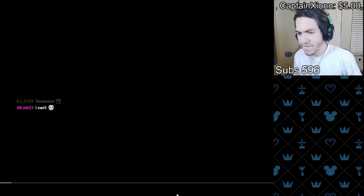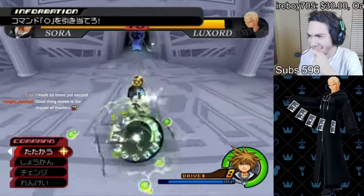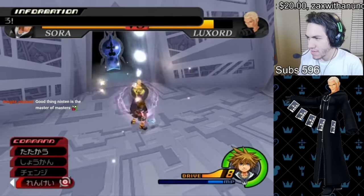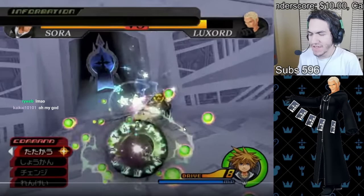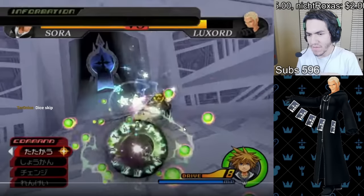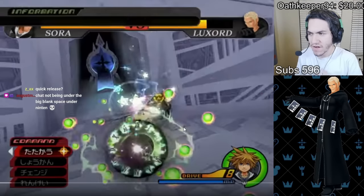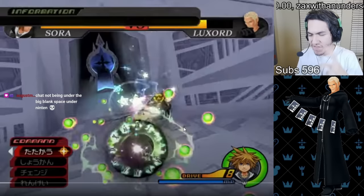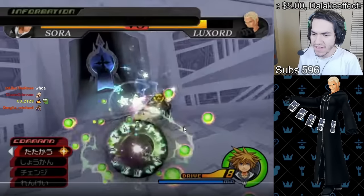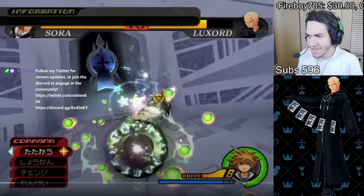He's going to the Luxord fight first. In the actual speedrun for Data Org, we do a thing called QuickRC. It's when you reboot the game, and when you load it, the RNG for where the circle is going to be in all of Luxord's minigames is in the same place because we know what the RNG is like when we start the game. So we're able to press Triangle and X at the same time to do a quick release and get the RC done on the first input. It saves a lot of time and makes Luxord a free fight - but we do RNG manipulation beforehand. He didn't do any manipulation; he just went straight in because he knows where the circle is going to be.